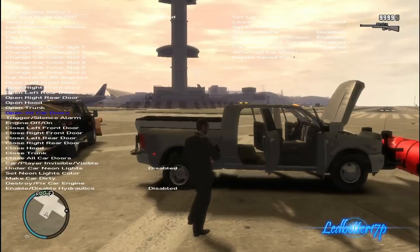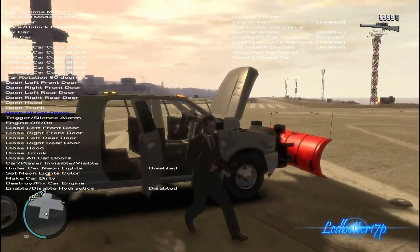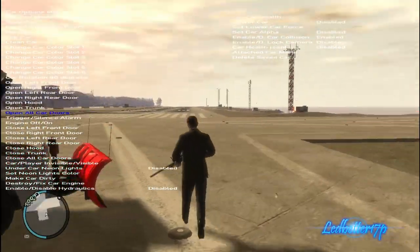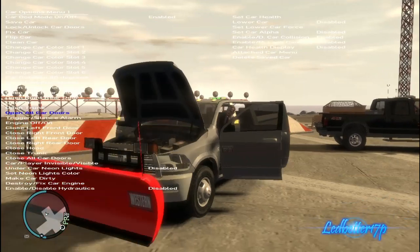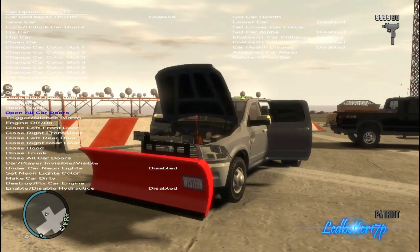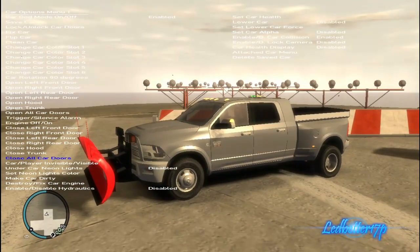We're going to go ahead and hop back into this truck. Once we're in, we'll shut all the doors. Once again, this is a Dodge Ram 3500 plow truck — this replaces the Patriot, and the download link for this will be in the description below.